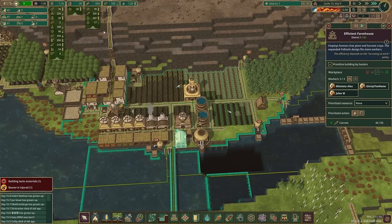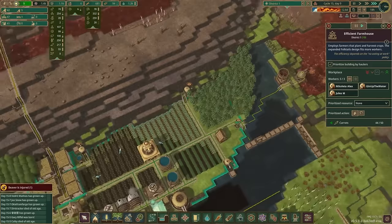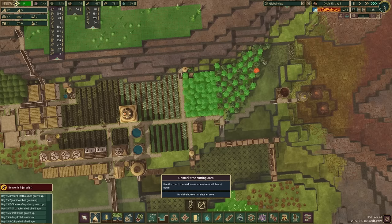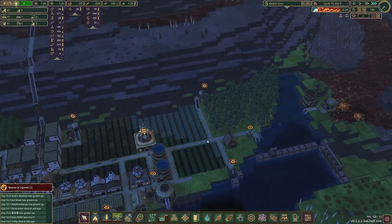Everything else is looking just fine, and believe it or not, we still just have the one farmhouse — that's why we haven't really been keeping up so much with some of this other stuff. We need to put another one in. This is not an ideal location for a farmhouse. We probably should have another one up here, but these trees are kind of in the way. We have 250 pine resins, so I'm going to go ahead and actually start cutting these trees — we'll go up to here and de-checkerboard all this, then we'll let the lumberjack get to work.